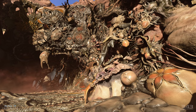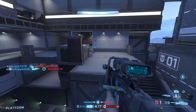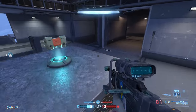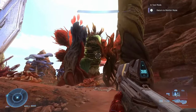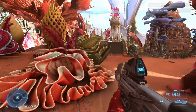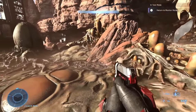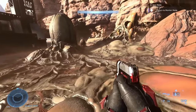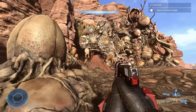Moving on to forge updates — the biggest thing is that the alien palette and flood palette are finally coming to forge. They teased these back in the CU29 livestream and now they've finally arrived. The alien palette has a bunch of alien flora, and the flood palette has a bunch of flood objects. That's all cool stuff for forgers, and we'll see if it actually gets used.